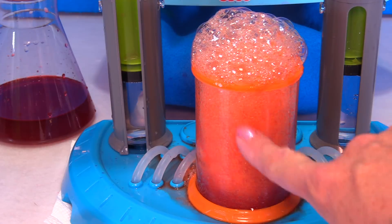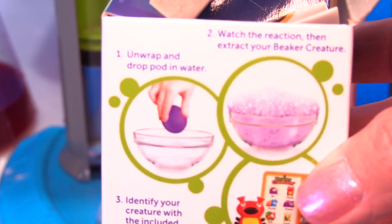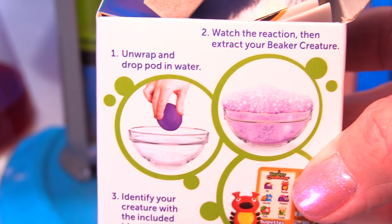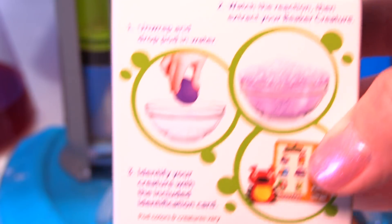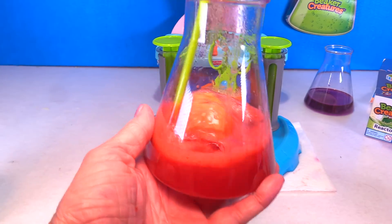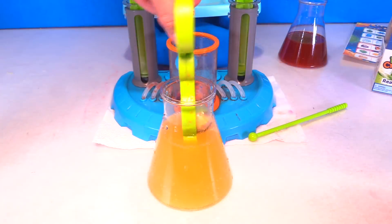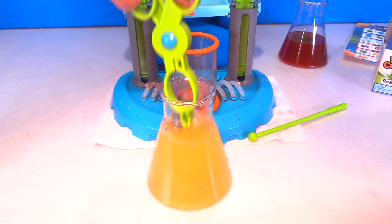Now while we're waiting for our creature to reveal, look on the side of the box — it says you can unwrap and drop your pod in water. So if you don't have this big set, you can just use a bowl of water. Then watch the reaction and extract your beaker creature, then identify your creature with the included identification card. This little creature was slow to come out, so I put him inside the beaker and I'm spinning him around with my stir stick. He's ready now — all of his outer reactor core is off.